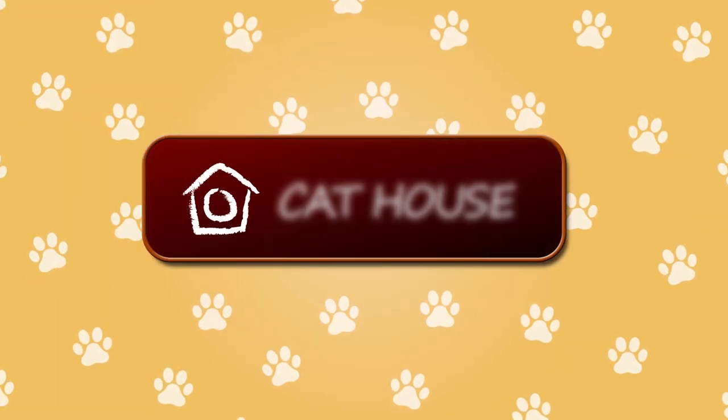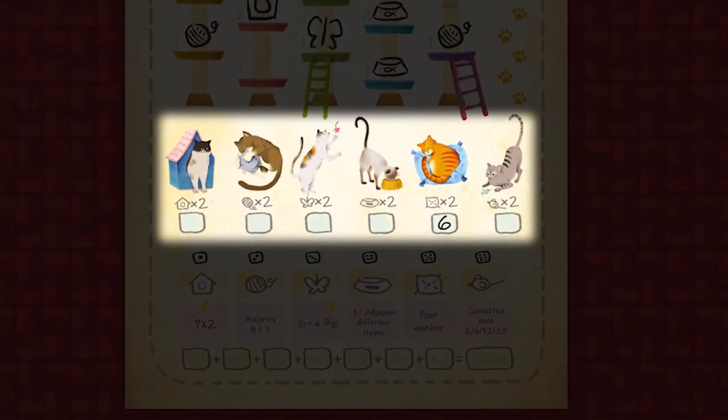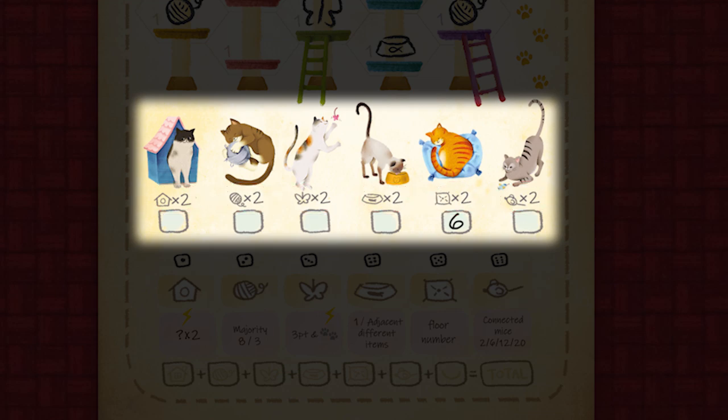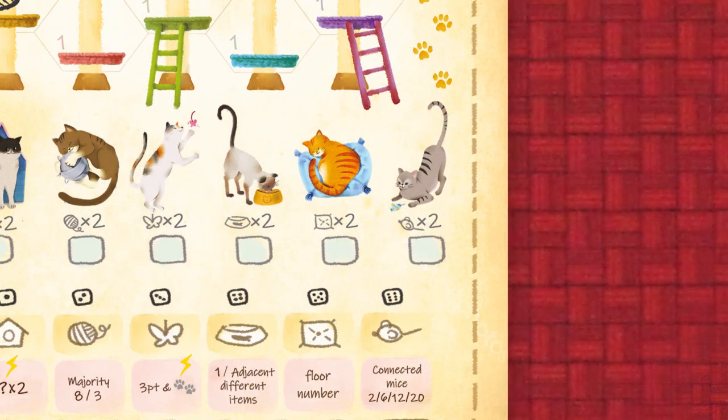Whenever you draw a cat house on your sheet, immediately choose a cat that has not yet been scored, i.e. one whose box is empty on your sheet. Count up the number of items you currently have that correspond to the cat. Multiply by 2 and write that number in the box. For example, I draw a cat house here. I choose this cat which scores points for cushions. I currently have 3 cushions, so I write the number 6. I cannot score this cat again.